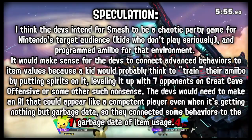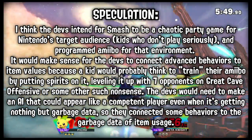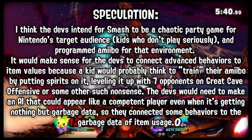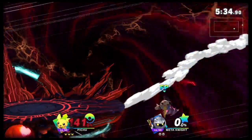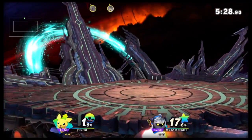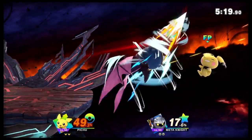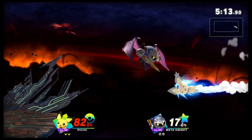One theory that I've seen thrown around is that it'll also change how Pichu recovers. The Pichu amiibo doesn't recover to the ledge most of the time — he recovers over the ledge, which leaves him very vulnerable and gets him a lot of KOs. If we get a Pichu amiibo that can recover to the ledge and also use Thunder, this could boost him in the meta. More importantly, the fact that item values have been affecting amiibo AI this whole time, and that we haven't taken advantage of them, and that this previous amiibo AI issue is actually not an AI issue at all but a training problem — this blows the roof off of the amiibo meta and what could be possible.